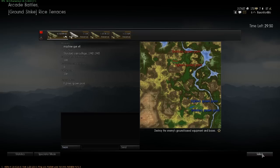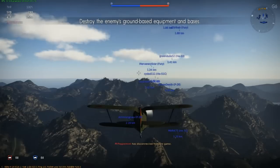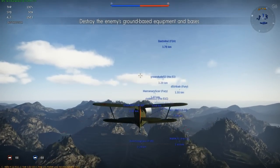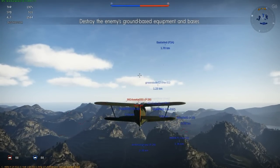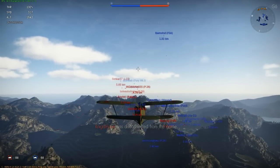So we are on a ground strike where we basically have to kill the ground targets, and if we kill all of their ground targets we win. And if they kill all of ours they win. Or alternatively if any of either of our team's aircraft are destroyed totally - everyone is out of aircraft - the game will end.